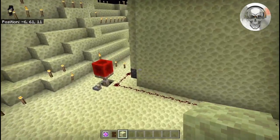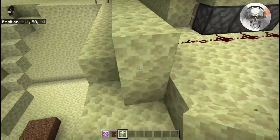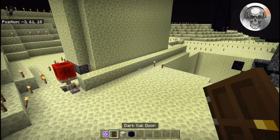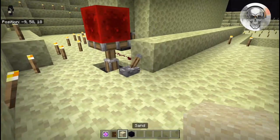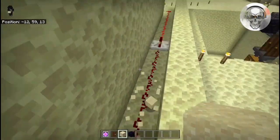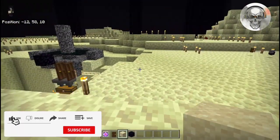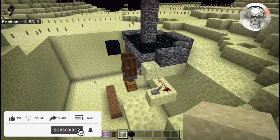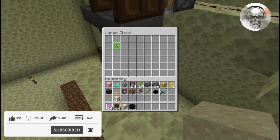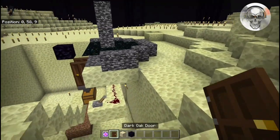Once you've got your lag machine built, grab some end stone and build a little blast shield around all of your redstone dust so it doesn't get blown up. Once you have that in place, grab your crystals, your doors, and a piece of sand to check the lag. Flick your lever on and double-check — you want to make sure that sand block sticks up there for a couple seconds before it comes down. That means lag is building, which is good.